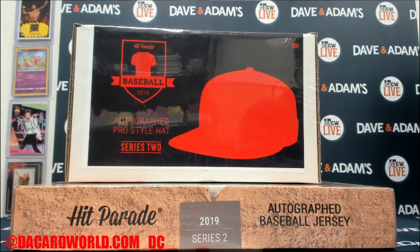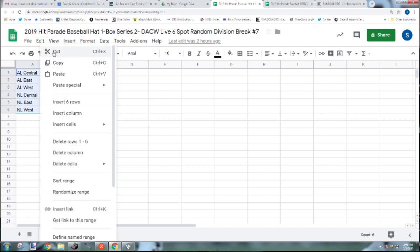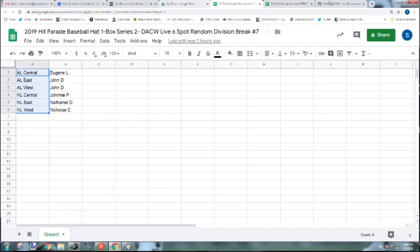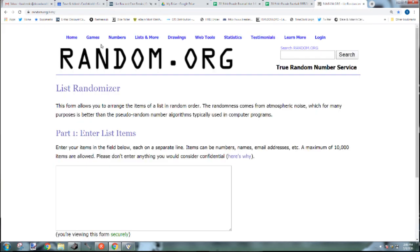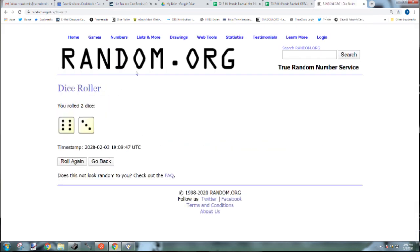Let's get these going — we'll start with the hat. Here's a spreadsheet: each spot you have, you get five teams from each of the divisions in baseball. I'll go over your teams, and if this hat is one of those hats from your teams, it's all yours. Let's see which division you're going to get — good luck!